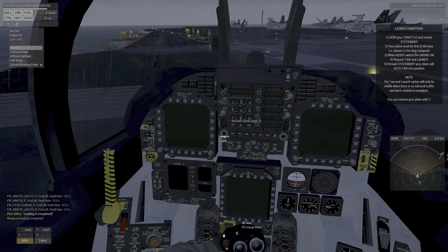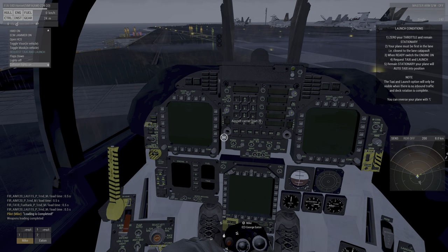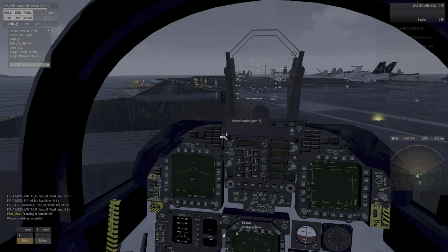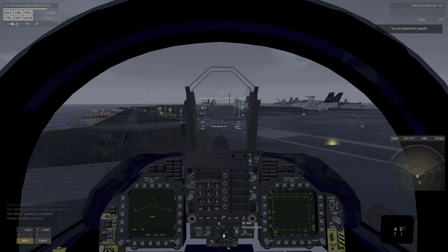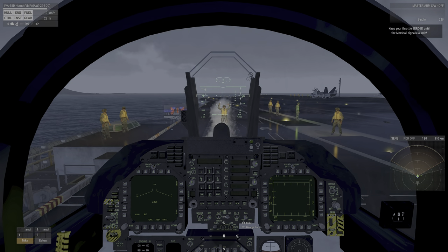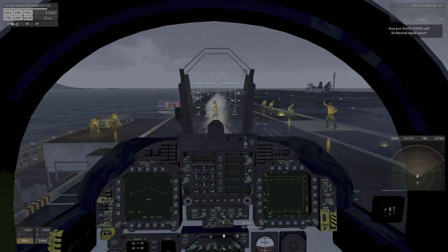Then request — if you have the option — request taxi and launch. You only get that option if there's no incoming or inbound traffic. USS Freedom Control: you are cleared for takeoff, traffic six o'clock, radar contact three miles southwest. Weather office for the period to zero hundred hours reports there is a storm approaching, so expect rain and turbulence. Have a good day.